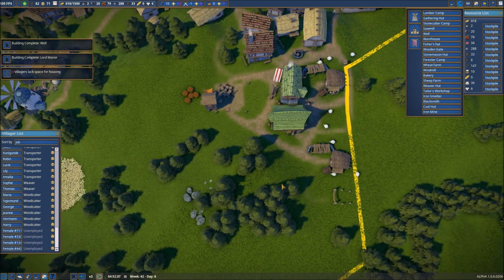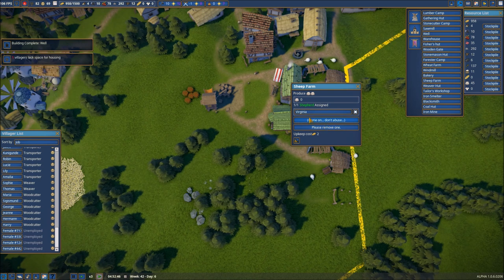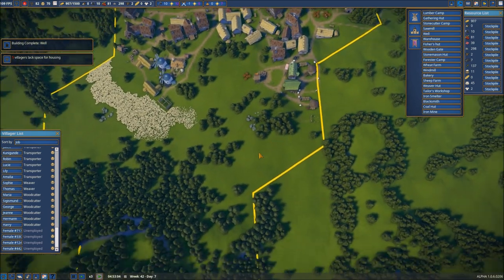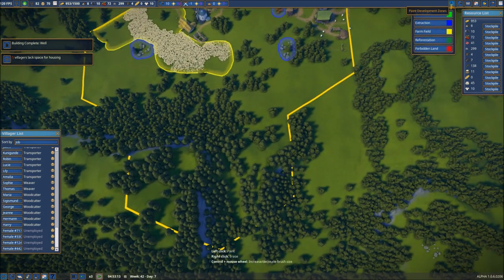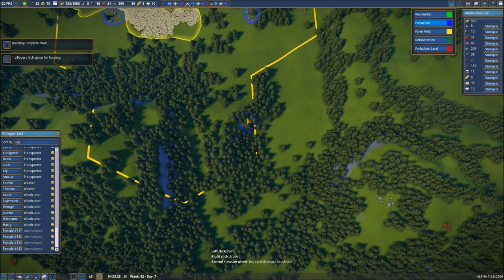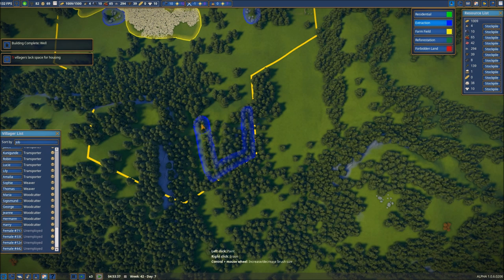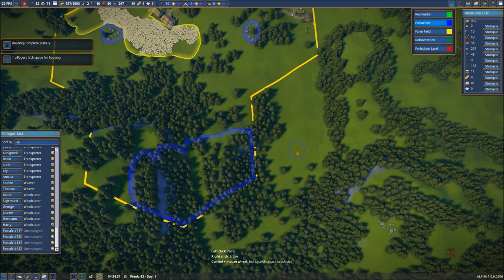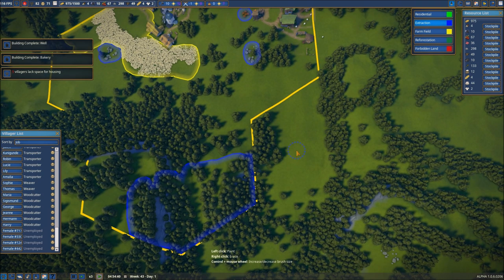So we know what the unemployed workers are going to be doing. Everything is going good so far. Let's go ahead and go back to our extraction, because what we're going to do is set up extraction for wood — we're going to need wood down in this area as well. That should be pretty good with all that room in there, and everything else I believe is going to be okay.